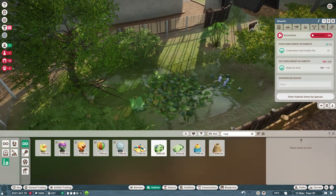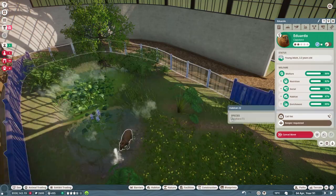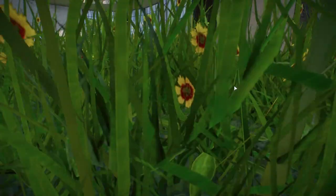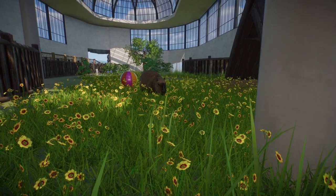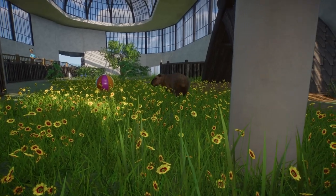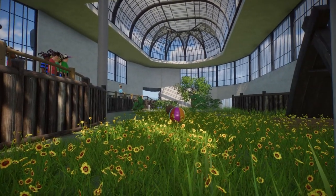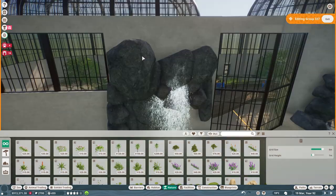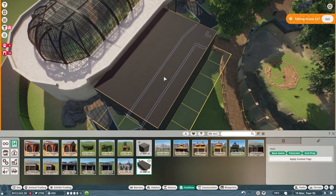Now I'm just painting kind of a capybara pathway there with the light dirt. Now here we have our finished capybara exhibit. I liked these gold little flowers — I think it's going to look really cute with the capybaras running around, kind of frolicking through the field. And then that is one of the arctic pieces for their little hut. I think it doesn't look too out of place; it looks kind of South American. I think it fits in really nicely with the exhibit.